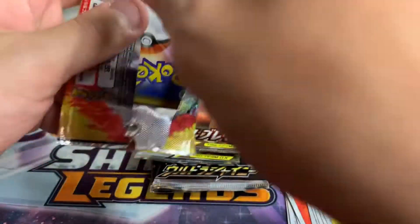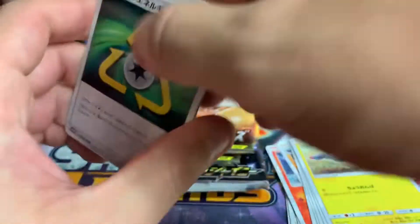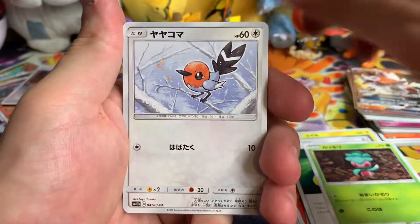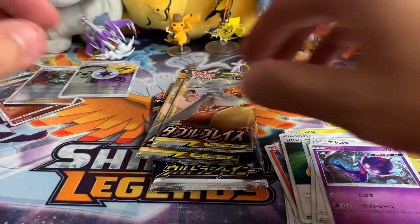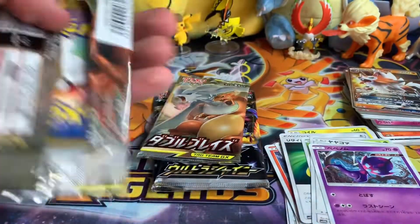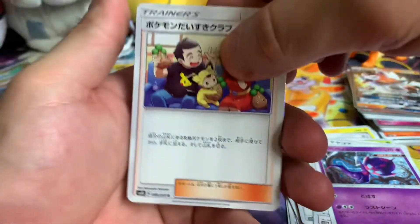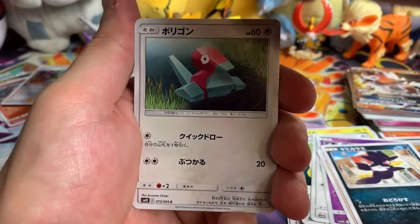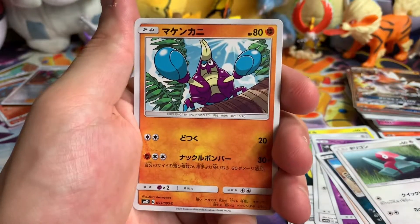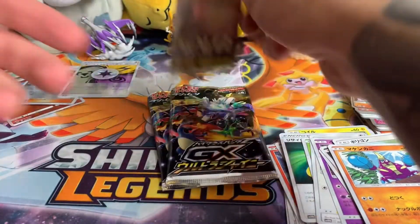All right, another Sky Legends — now we're talking, boys! One to the front — we got a Recycle Energy, and a holo Victini. All right, here we go — good feelings about these upcoming packs. Fingers crossed: Pokémon Fan Club, Murkrow, Porygon, weird drunk-looking crab, and a Volcanion holographic. Okay, not bad, not bad.